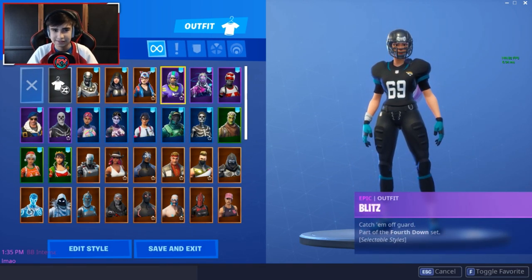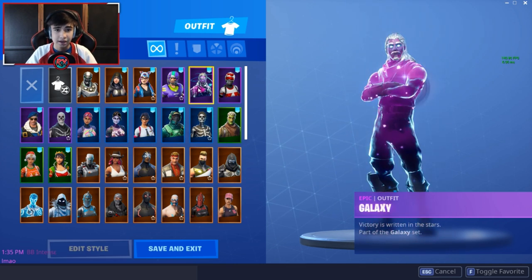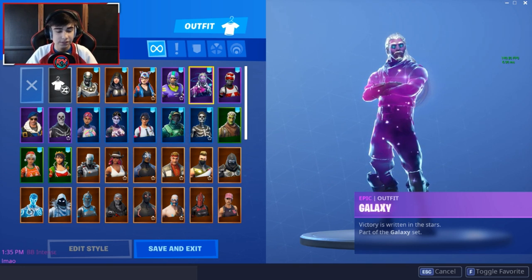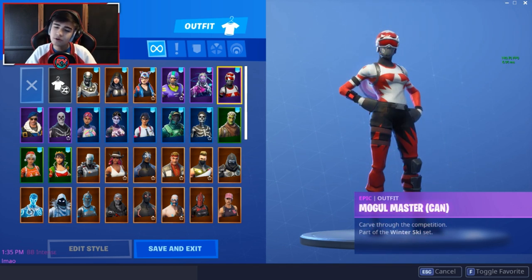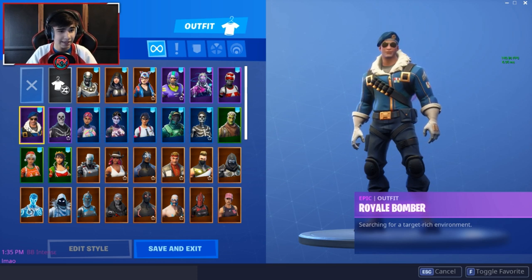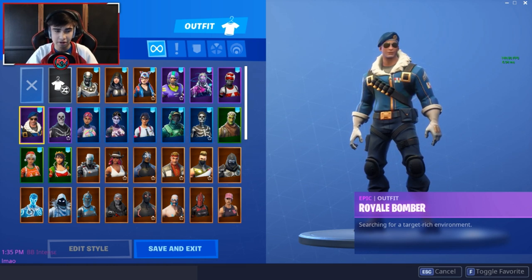We got the Blitz — this is my favorite NFL skin out of the batch, absolutely amazing. Obviously the Galaxy skin, which you guys know came from the store method, worth around $1,000. We got the Mogul Master, which I was super happy to see back in the shop. Then the Royal Bomber — another exclusive skin. You can get a controller for like $50, or get the code online for like $10, but I still calculated it as a $300 exclusive skin.